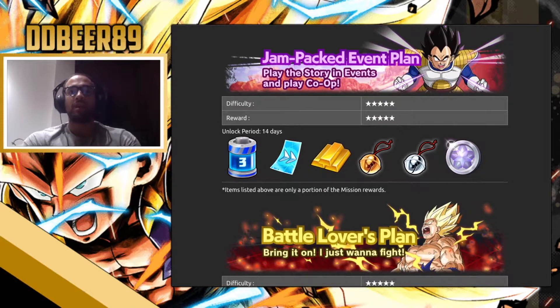The jam-packed event plan is for people who like to play stories, so their missions will be focused around doing event stories, mission stories, playing co-op, and completing pvp modes and new stories. The difficulty and rewards are both five stars, very easy. The only downfall is you get a little bit less energy and skip tickets, but they swap the zeni for gold bars which increase your trading ability. You still get gold and silver bells and platinum coins.